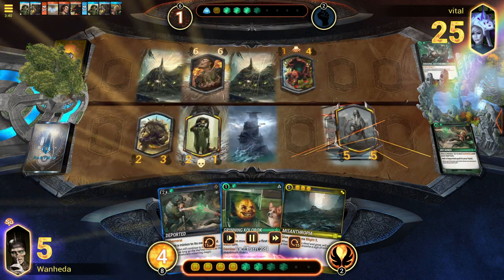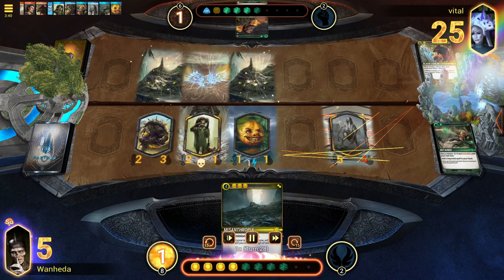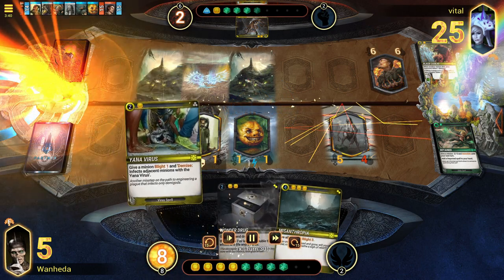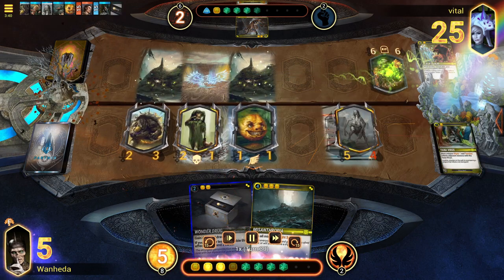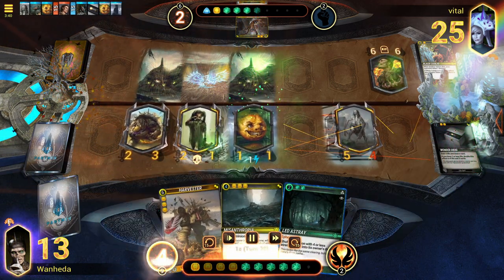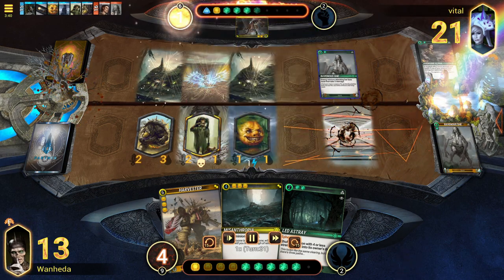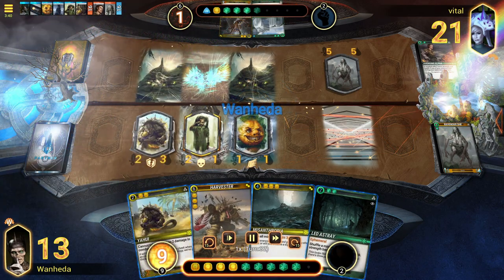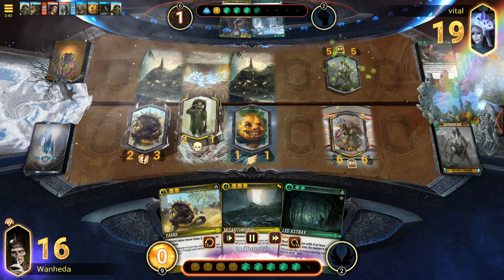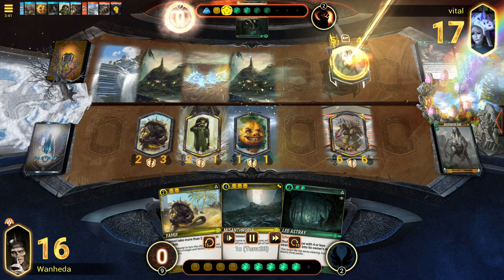Tempo — one of the hardest archetypes to play but a very rewarding one. It utilizes adequate timing to control the board and respond to the progression of the game. Tempo can play the role of both aggro and control by using low-cost creatures and protecting them throughout the game, making them a persistent threat. During the early phases, tempo decks cast threats and keep them alive using spells and buffs. In the mid game, tempo can shift to a control strategy — using regen, damage clamps, heals, armor, race synergies, blight, and warded to keep creatures alive.